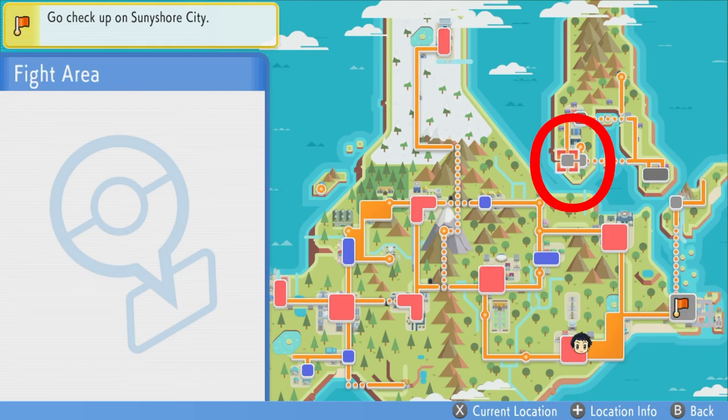The final Underground area is by the Fight Area. This is where you fight the Elite Four, and this is where you'll be able to access the final part of the Underground, the Grand Underground map.